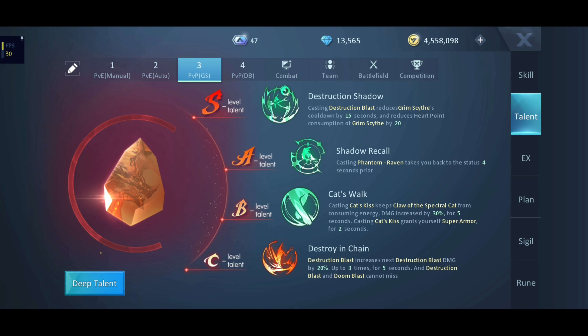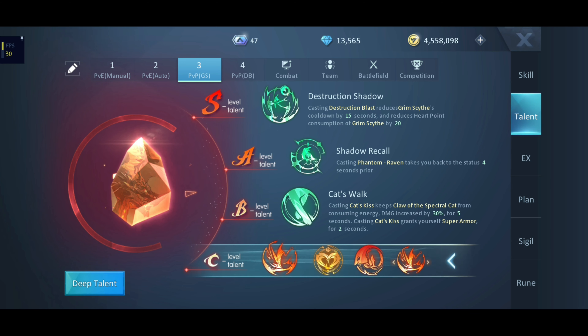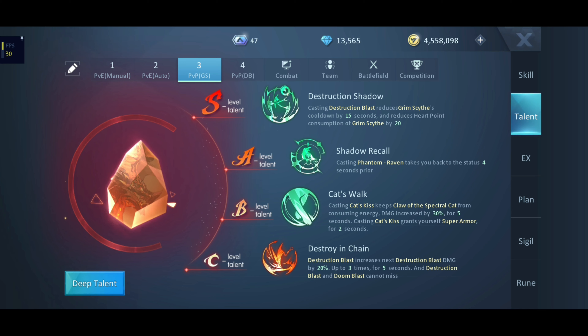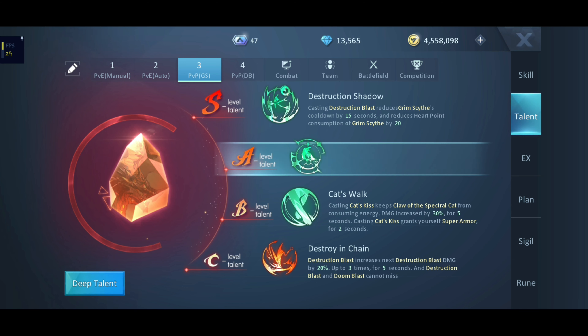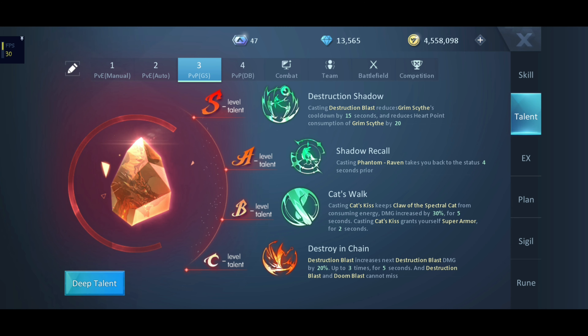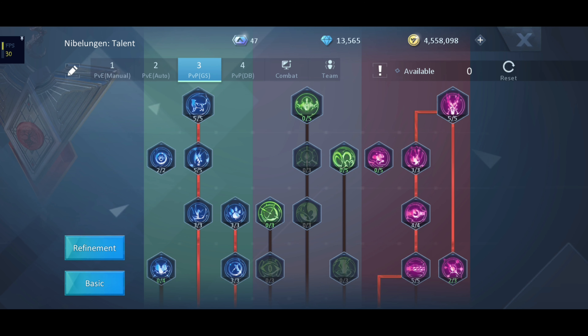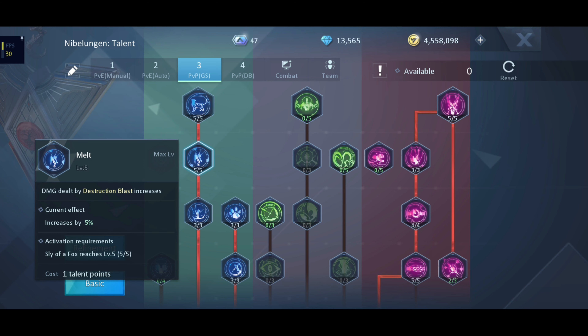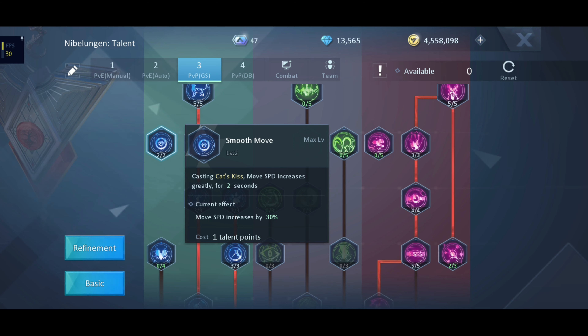Drain and Connected Nightmares are chosen because you are just standing there using your auto. Deep talent — level 5: Slew of a Fox. Level 5: Melt. Level 3: High Magic. Level 3: Claw. Level 3: Remaining Shadow. Level 5: Judgment. Level 4: Spirit Knowledge.